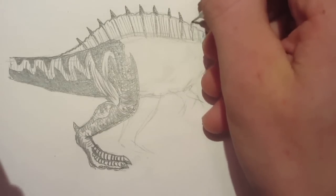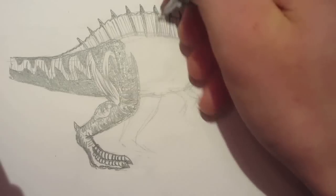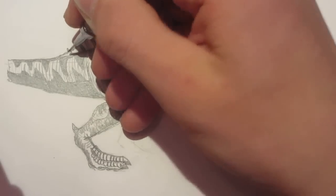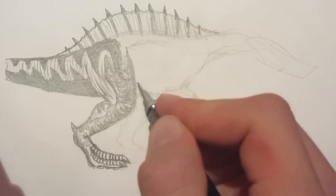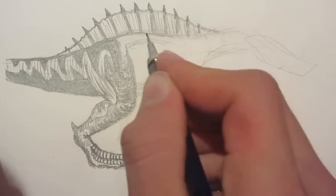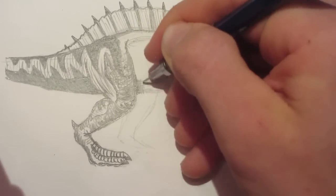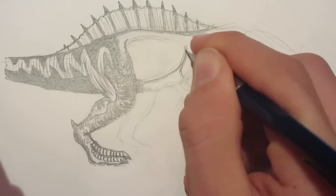I apologize if I'm going a little bit too fast. Widen these lines here. Now we'll put in the belly and the backbone, which would be right around there. Of course you have to leave room for the shoulder blade, which will be coming down to connect to the arms.